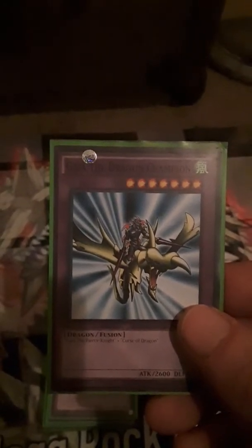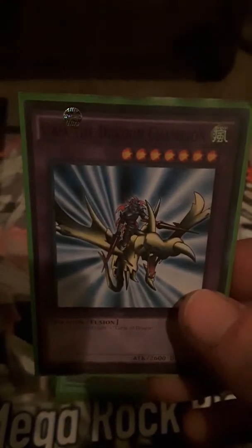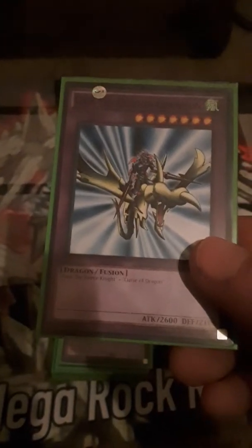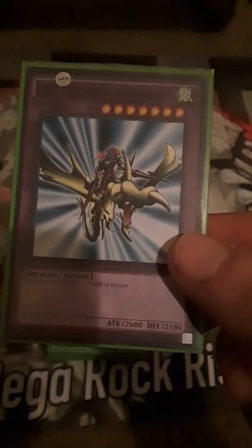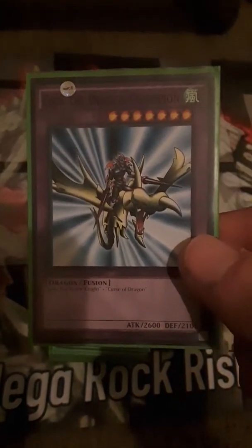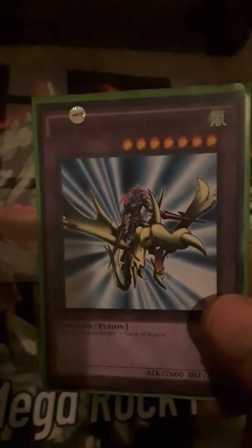First we got our side deck. We got Gaia Dragon — Gaia the Dragon Champion. Attack 2600, defense 2100. It takes Gaia the Fierce Knight and Curse of Dragon. Looks pretty cool.